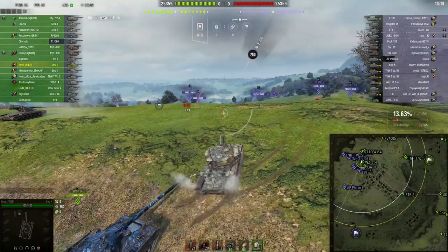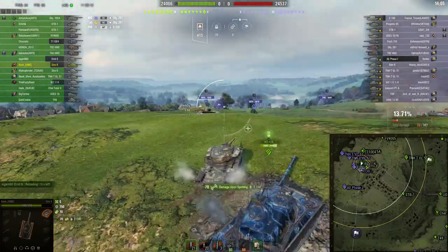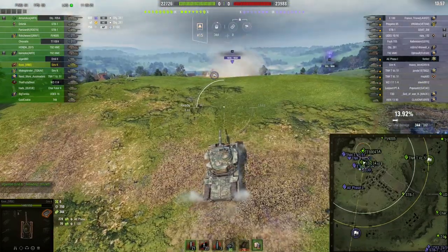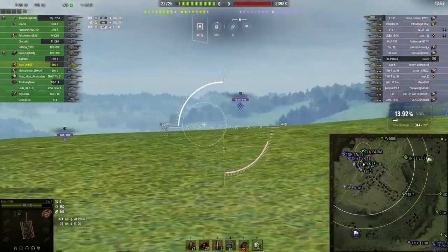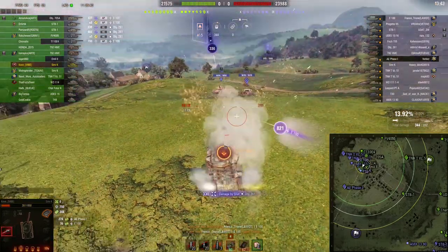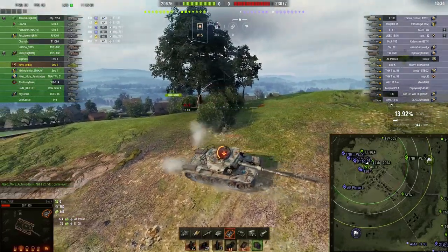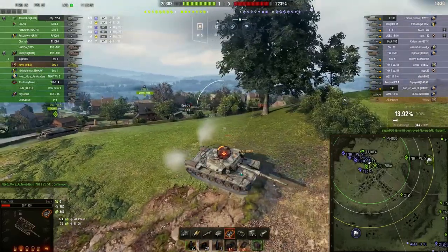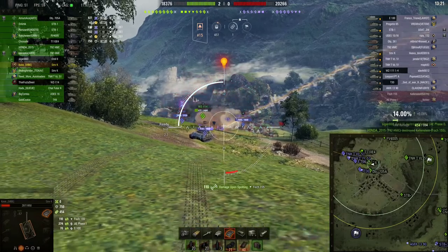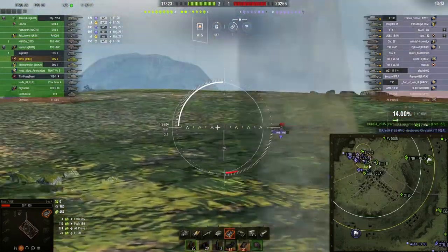Missed it. Get out from behind me, you idiot — I'm not getting clapped by a T30, that's not happening. He just missed his shots, I didn't. My team sucks. When every team gets rolled on this side of the map it would be basically this one. I've also taken 700 damage from that 261 already and he's firing stun rounds — what is going on? Apparently this tank doesn't take arty shells very well, so that's always great.